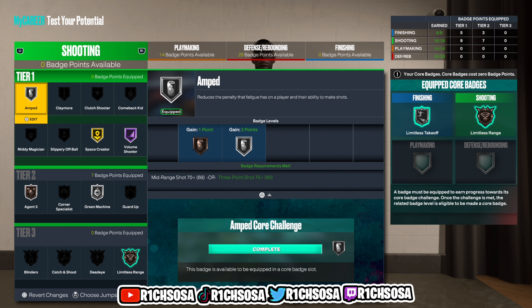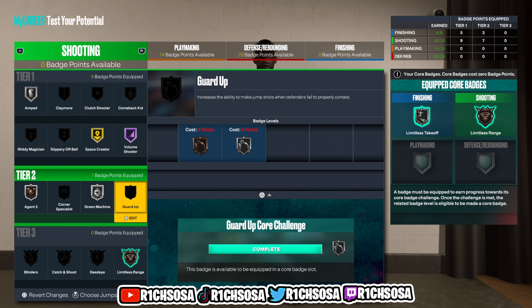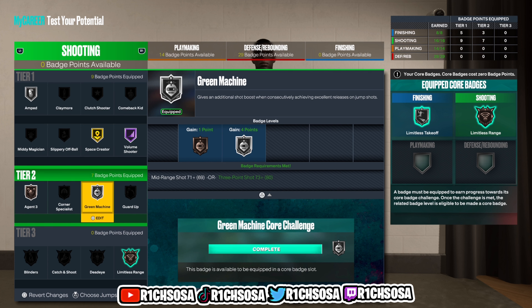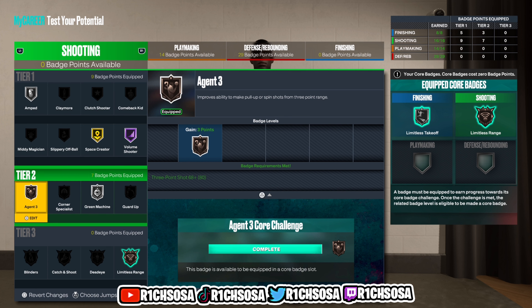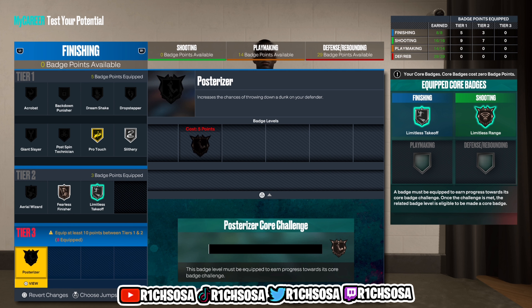For shooting, I'm going with Amped on silver for tier one, Space Crater on gold, and Hall of Fame Volume Shooter. For tier two: Silver Green Machine and Bronze Agent Three. For tier three, I'm using my core badge on Limitless Range. I think this pairs up very nicely when combining the finishing and shooting areas, and remember you can pick any badges based off your own play style.